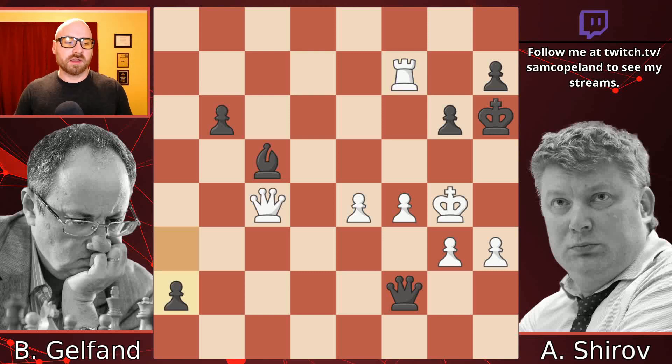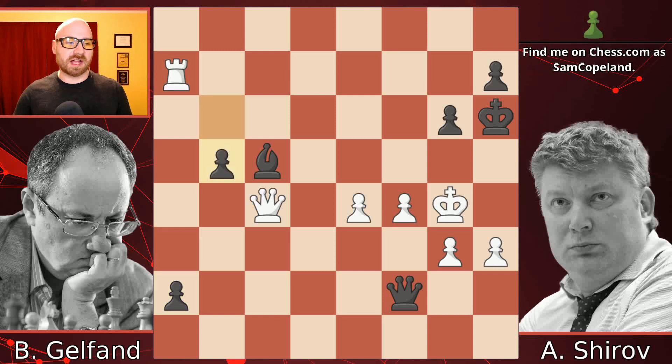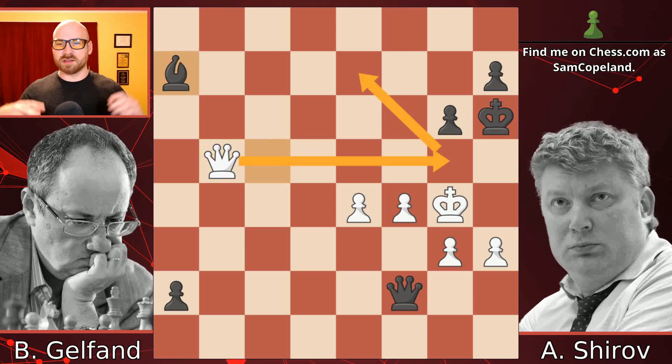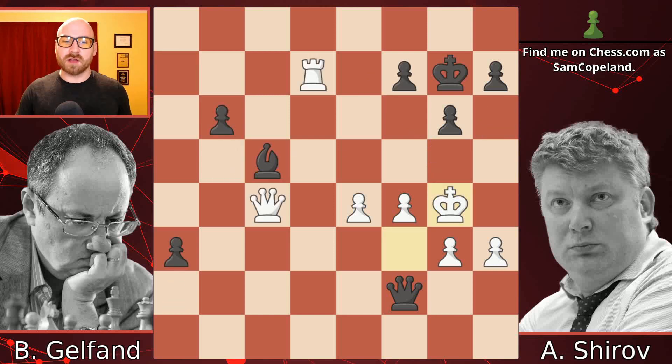Rook a7 is the only way to get behind that pawn, but then you have the move b5, which attacks the queen and attacks the rook as well. This is actually a drawn position: after queen takes b5, your rook falls, but there's a perpetual — the king is not going to be able to escape the checks. So this is correct play after the move king h6. However, that's not what happens. Instead, Shirov ups the ante with pawn to h5 check.